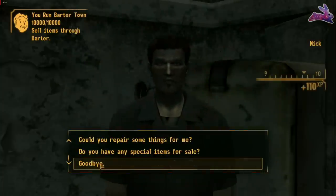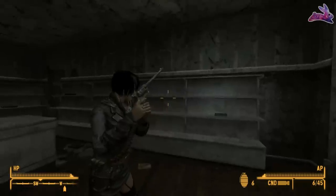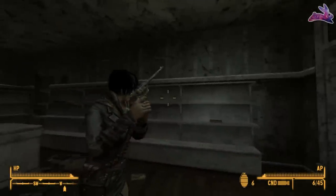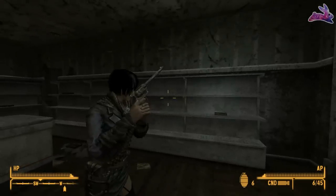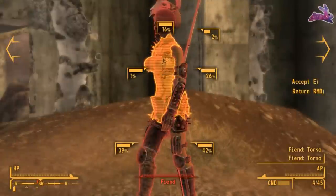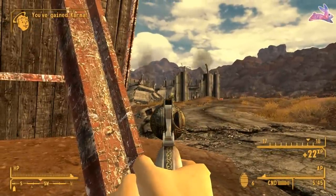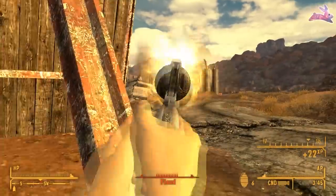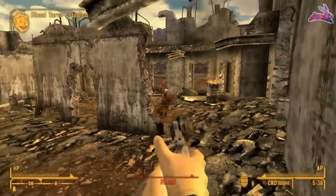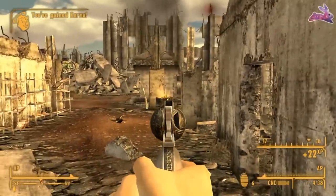The next weapon is a revolver called Lucky, arguably one of the coolest designs, and it's a unique variant of the .357 Magnum. Lucky already comes with the long barrel attachment, and it uses a very low amount of AP — the lowest of any revolver in the game. It's also an improved holdout weapon, which means if you have a sneak skill over 50 you can take it into casinos or anywhere else that would confiscate your weapons.